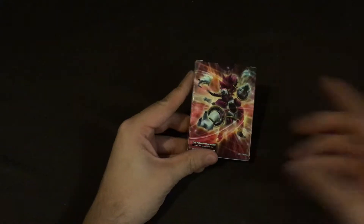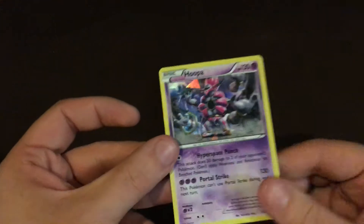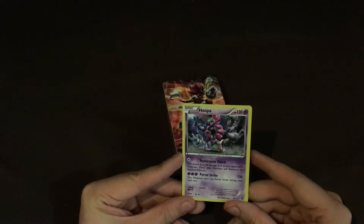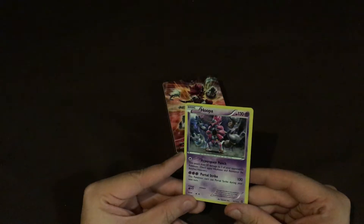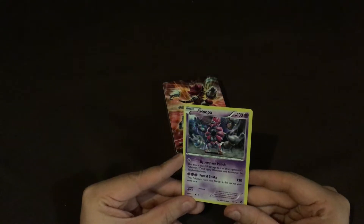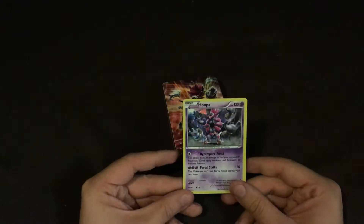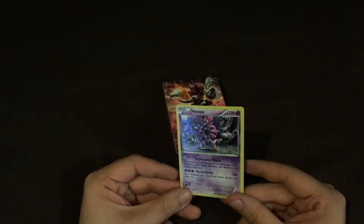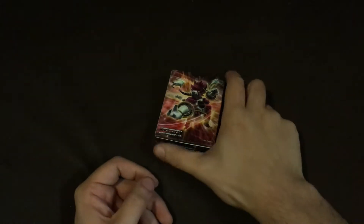So we got the theme deck and it comes with this nice, pretty foil card. Let's quickly review what this thing does. This attack does 20 damage to up to two of your opponent's Pokemon — do not apply weakness and resistance for bench Pokemon. That's pretty good. It's called Hyper Space Punch. And Portal Strike — this Pokemon can't use Portal Strike during your next turn. That's an interesting card.